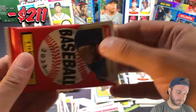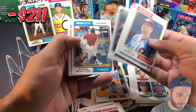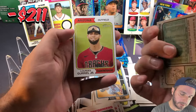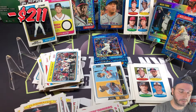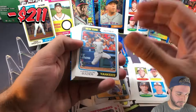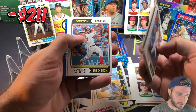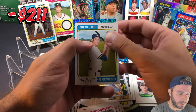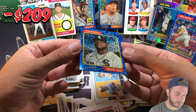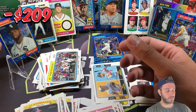Two packs to go. Mike Trout base, Riley Green new age rookie insert — a nice insert. The last pack should have a sparkle — yep, feels thick. Let's finish with a bang. No short prints. Luis Robert for the White Sox is the final blue sparkle of the video.